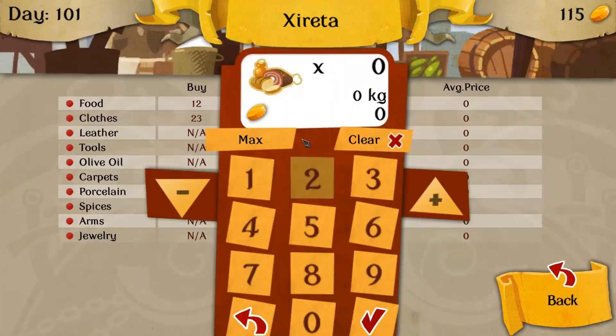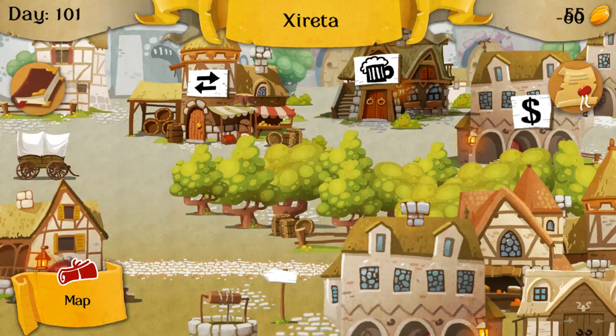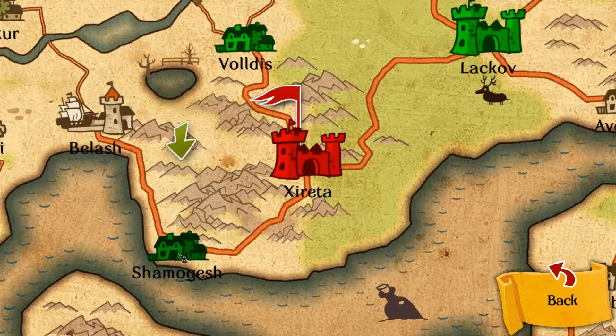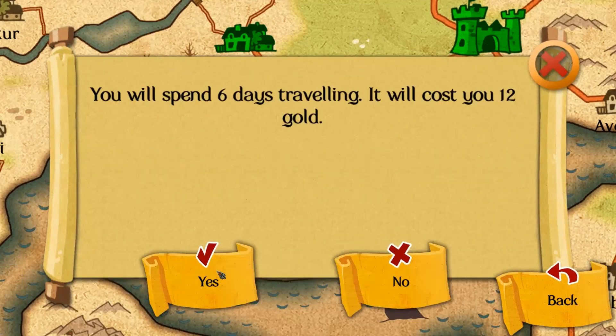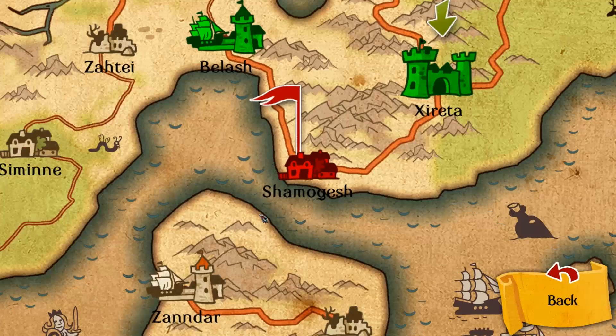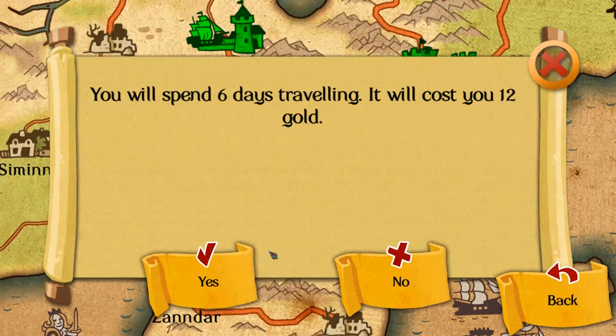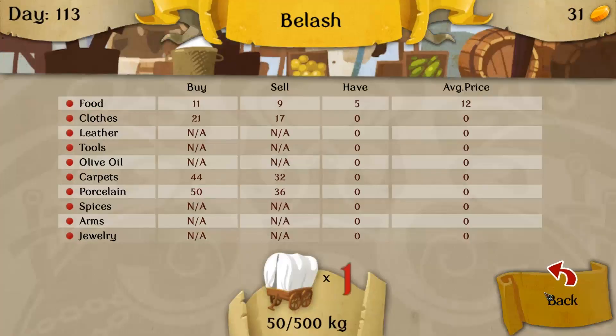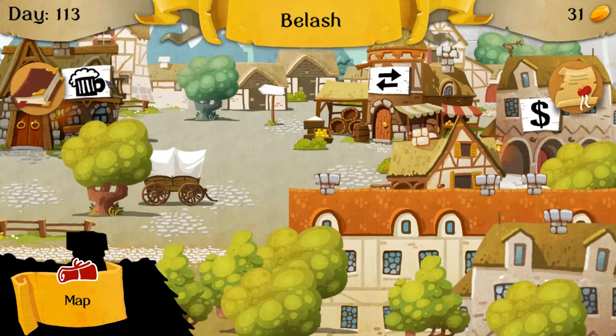Let's just buy some food — we don't have a lot of money. Let's hope prices are going up somewhere, because otherwise we're in a lot of trouble. Let's go to Smagalosh and see if we can sell. Prices are going the wrong way on us — we're in trouble. We're going to totally fail here and then everyone's going to hate us. Prices are going down.